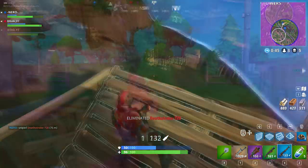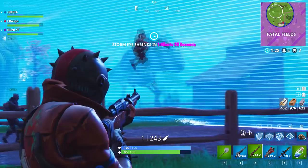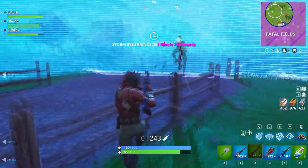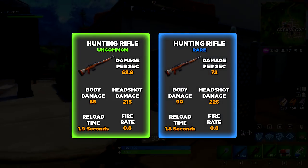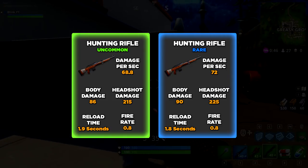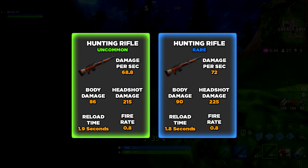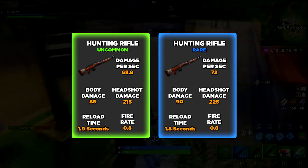I don't think the hunting rifle replaces the sniper in any way — they both have really good uses in different situations, but we'll get into the different ways of using it shortly. There are two different rarity grades: green which is uncommon and blue which is rare. You can find the hunting rifle in chests and spawned guns. So far I haven't been able to find them that often — it seems like they both spawn at epic rarity grades, so hopefully they increase the drop rate for them.